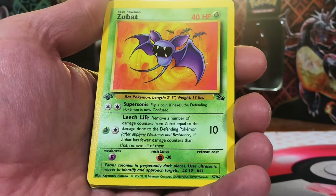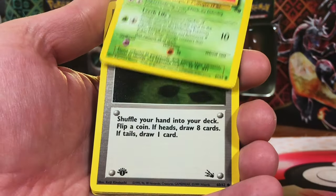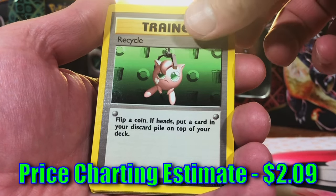Zubat — love it that these are all first edition, love the first editions. And the Gambler trainer card. The Recycle trainer card.